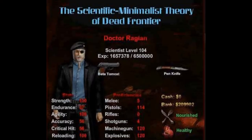Hello, I am Dr. Raglan, Dean of Zombie Hunter University and Professor of the Scientific Minimalist Theory of Dead Frontier. Today's lecture is an introduction to weapons. We will discuss weapons categories, weapons requirements, and weapon effectiveness.